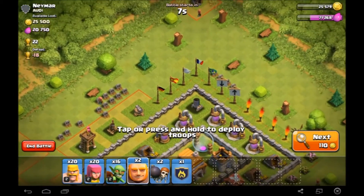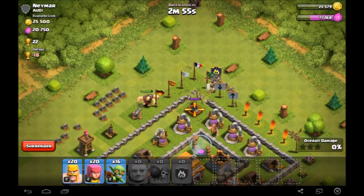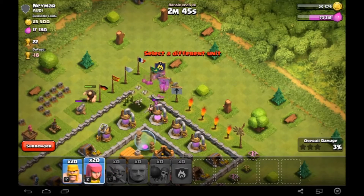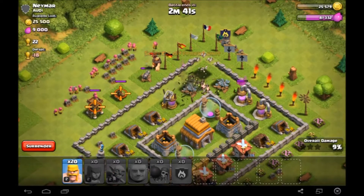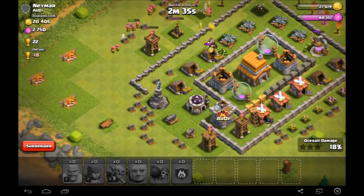And I hope to just take out that mortar straight away and then go from the left and the right. So the first thing we need to do is take out this mortar. We've got some lovely level 6 barbarians which are extremely powerful at this level. And then we're just going to flood the base with some goblins, which is pretty cool. And then some lovely archers, and I've got some barbarians in there as well.